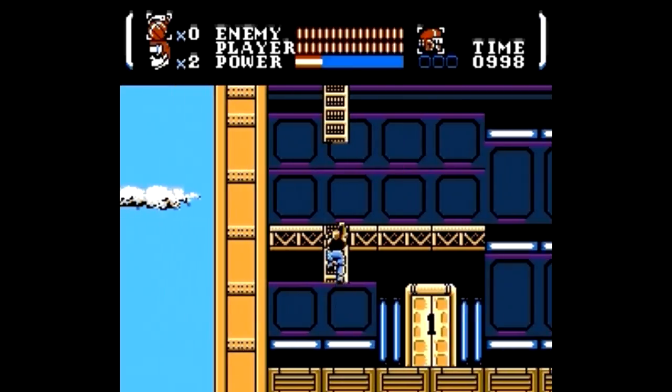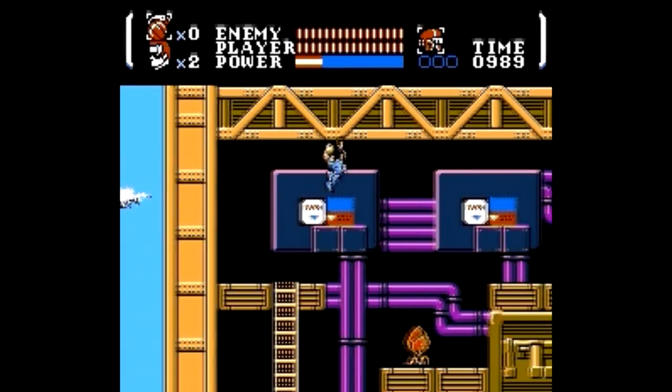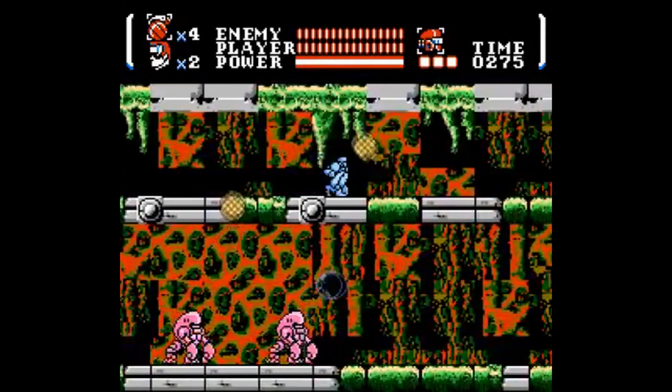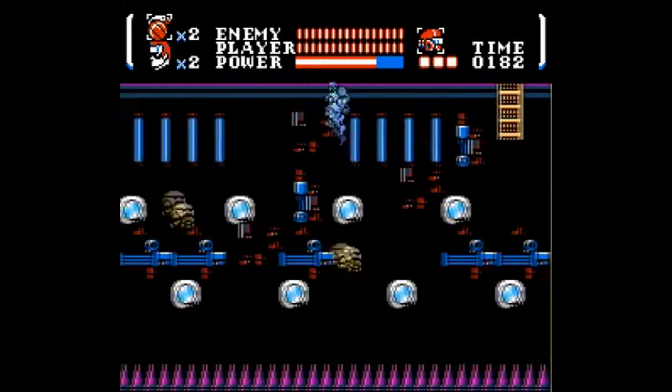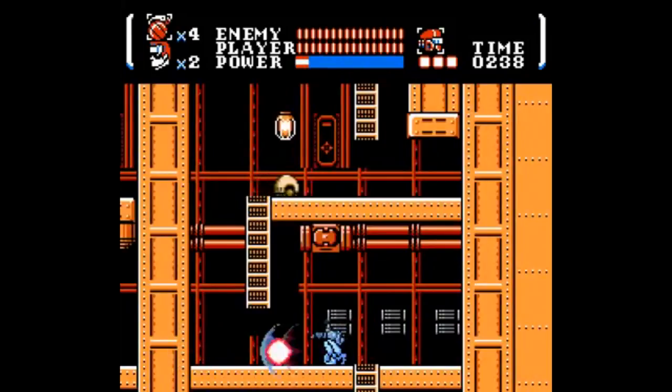One strange thing though about the level design: since there's such a huge map that's basically laid out as a huge grid like in Metroid, you'd think you can fall from one area down into the next, but the pits here are treated just like they are in a side-scroller. That's kinda puzzling. This is remedied in the sequel, Power Blade 2, also for NES. However, that game is much more linear and streamlined, and as a result it comes across as kind of generic. I like the first game better.